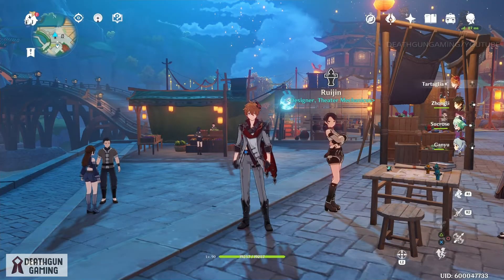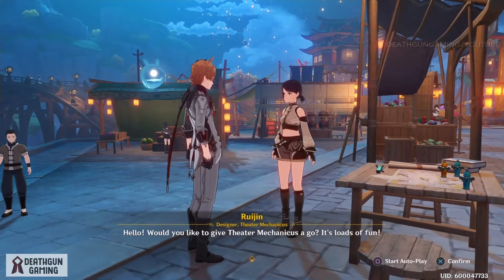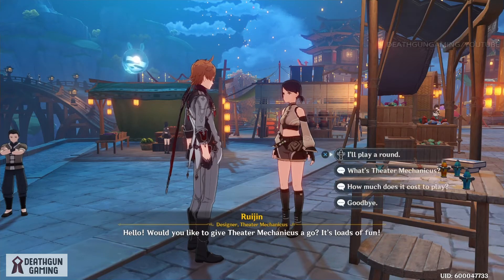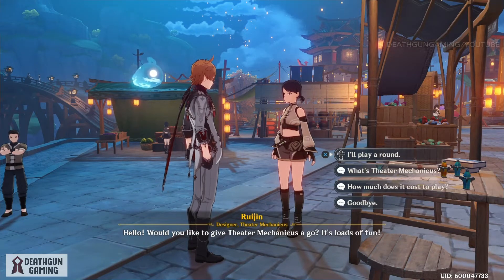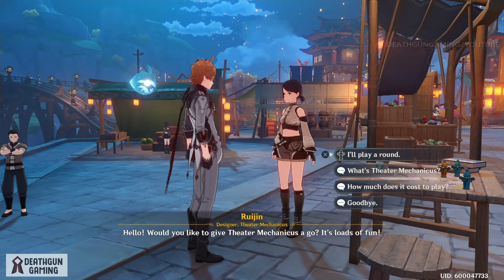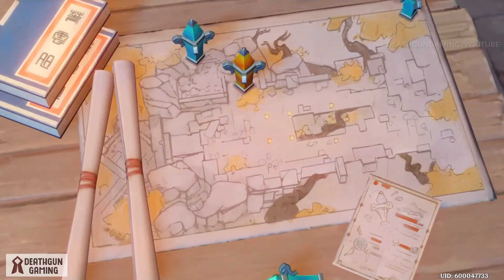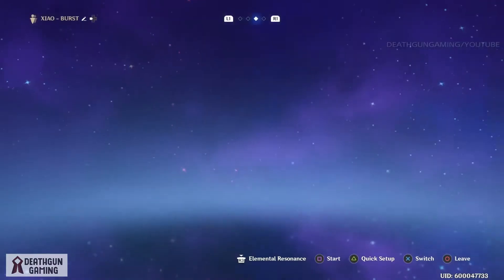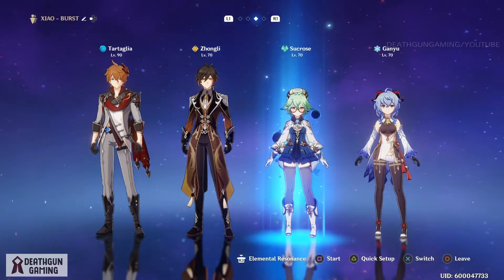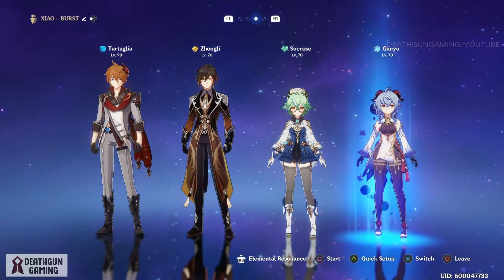Alright, what is going on everybody, we're back with another video for Genshin Impact. Today we're going to be checking out theater mechanics - it's been pretty fun actually. I just went through my first run and I highly advise that you make your team synergize very well. You won't be able to do damage, but being able to control, freeze, or slow down enemies is going to give you an easier time. Highly advise characters like Sucrose and Ganyu.